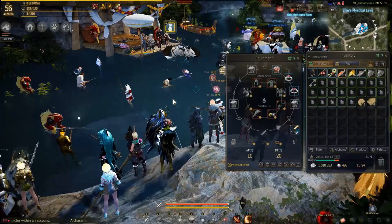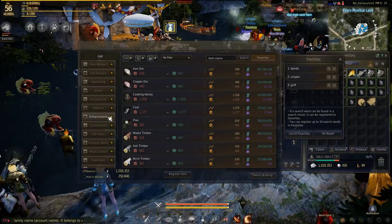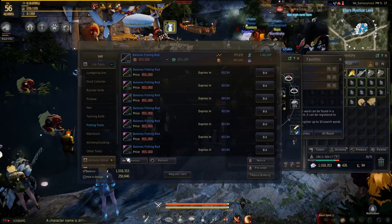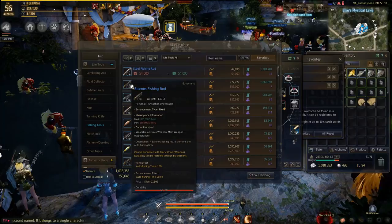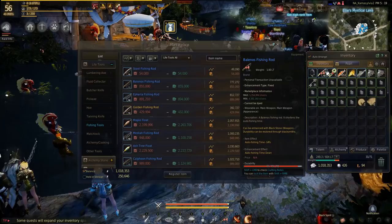Now, secondly, you're going to want the most important thing for a fisher: the fishing rod. There are a few different types of fishing rod in the game. You can purchase them on the marketplace or from fisher vendors, but for the most part you want the ones from the marketplace. If you go to fishing tools, you can see there's Balanose fishing rods, which are probably the best one for AFK fishing, and then there's also the Afaria fishing rod. The one you really want if you're AFK fishing is the Balanose fishing rod, because it has the item effect of reducing auto fishing time by 10%. For every enhancement level you get on it, you will take off an additional 1% of auto fishing time, which is pretty good.